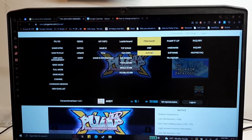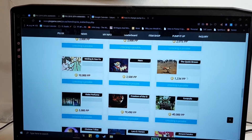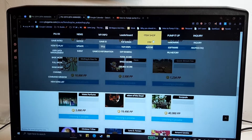Go to item shop, then avatar. For example, I'll buy an avatar with you guys — let's buy the Quick Brown Fox. Click unlock and then buy the avatar.